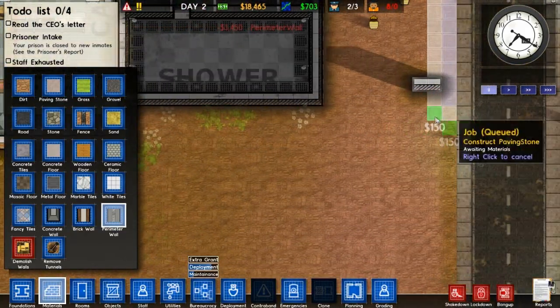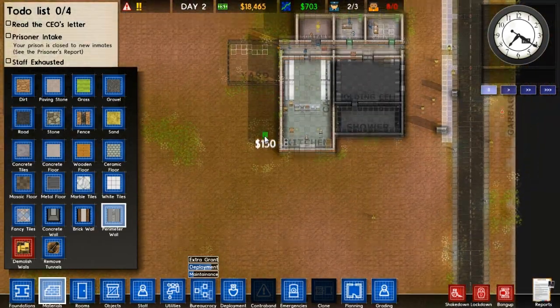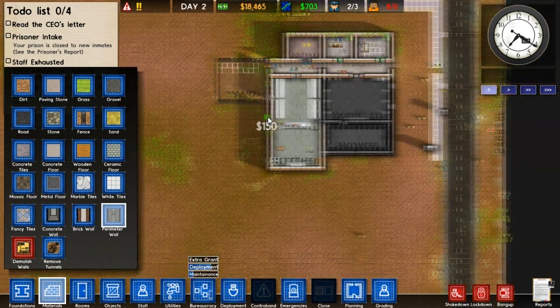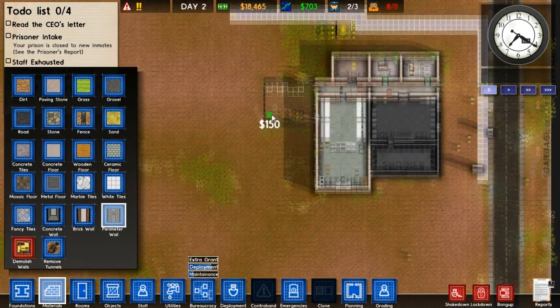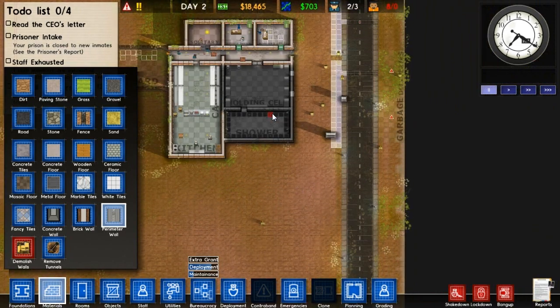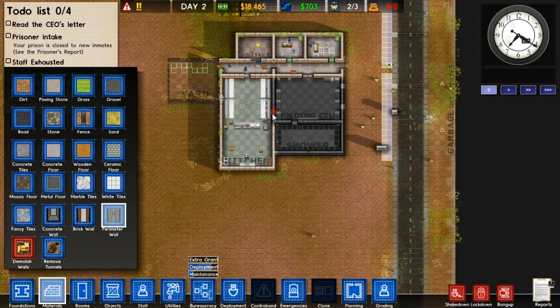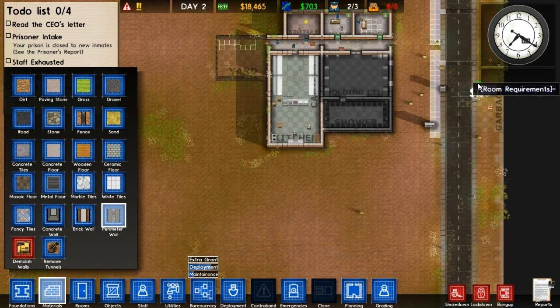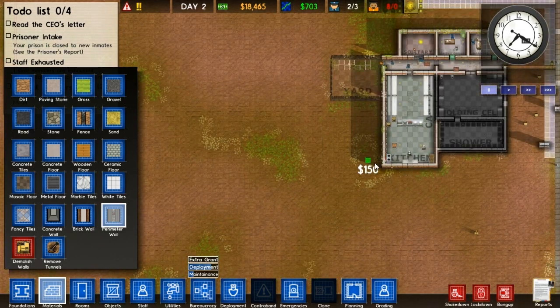Around this south side - do we want to expand down or left? I think I'll leave it - I don't want to spend all my money on the wall. We should be safe for now. Remove tunnels - that's not good to know. We should be okay. I'll get them building that and then we can add to it, because I don't want to block myself in and have to demolish them and rebuild.